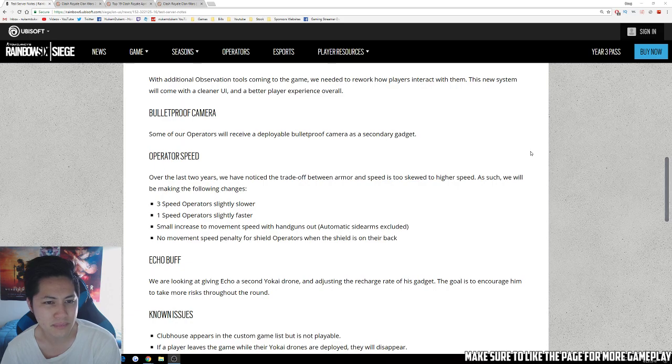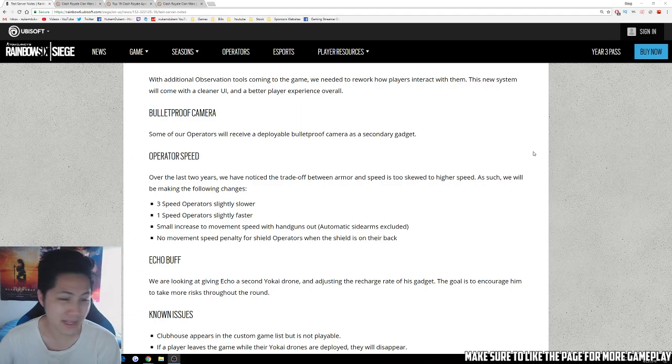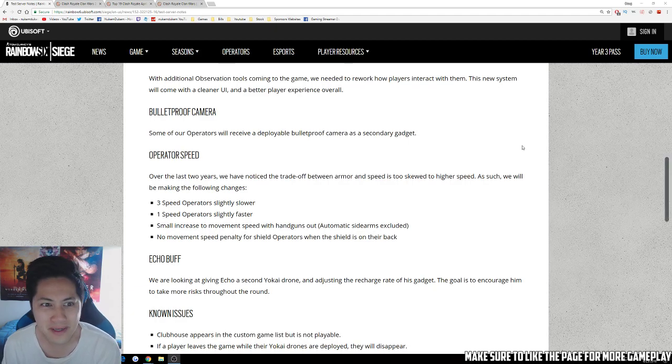Bulletproof camera: some operators will receive a deployable bulletproof camera as a secondary gadget. So the new gadget is a bulletproof camera as a secondary gadget — that's a new gadget.